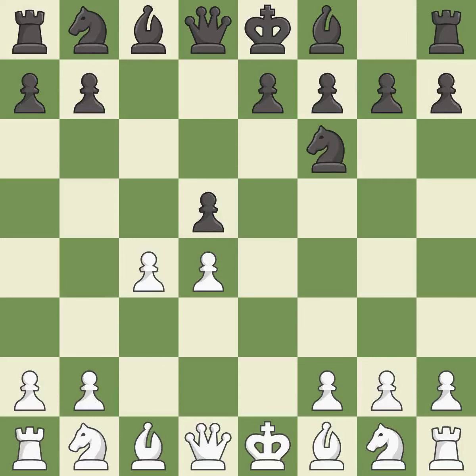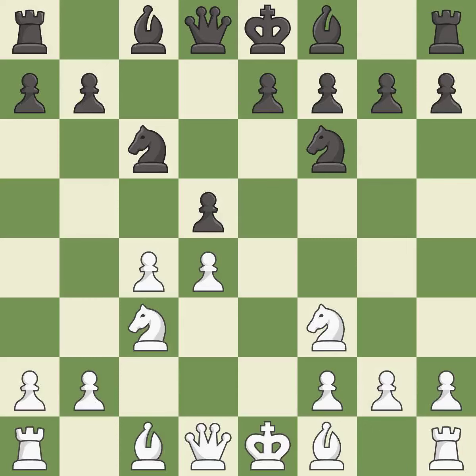Nf6 supports the d5 pawn and controls the e4 square. Nc3 puts more pressure on the d5 square and helps control the e4 square. Nc6 develops the knight toward the center, attacks the d4 pawn and controls e5. Nf3 develops the knight toward the center, supports the d4 pawn and controls the e5 square. Bg4 develops the bishop and pins the knight on f3.